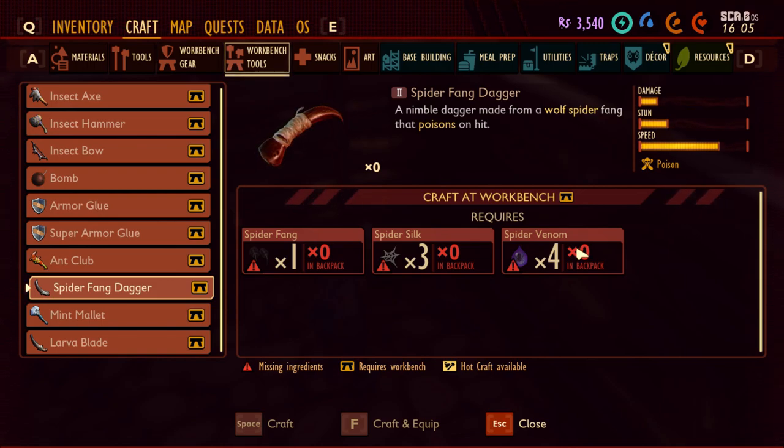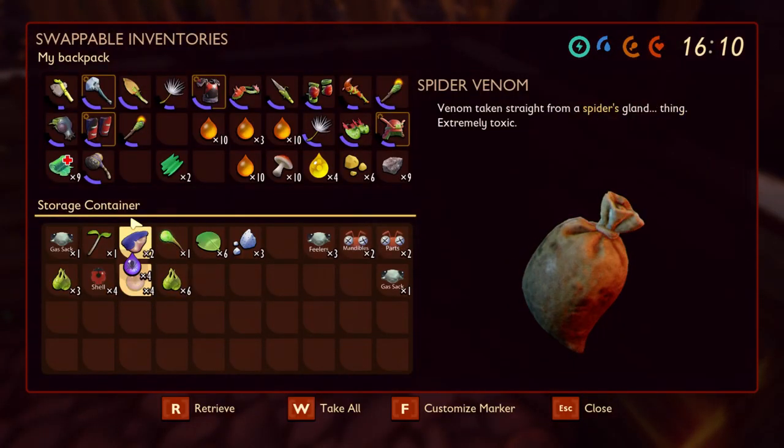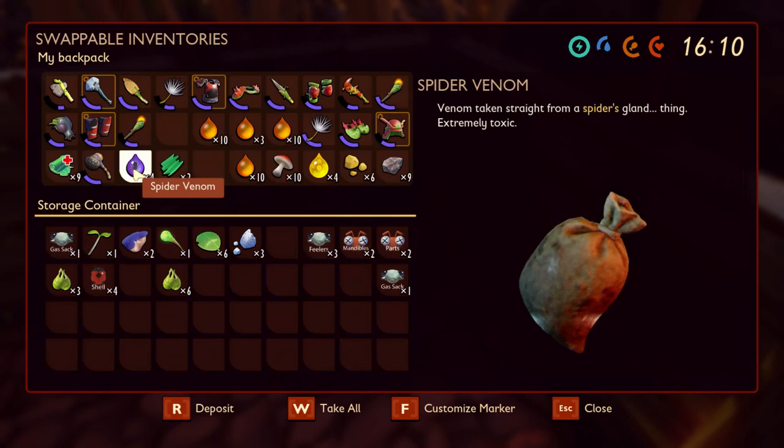You might not get spider venom right after eliminating a spider — you'll probably need to do quite a few eliminations until you get it, and you need four of those. It took me a bit of time but eventually I got four, so let's craft it.